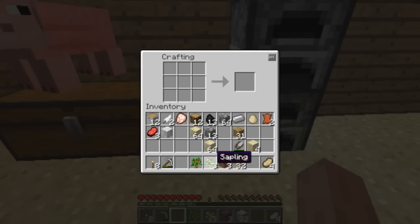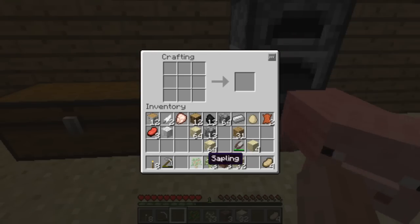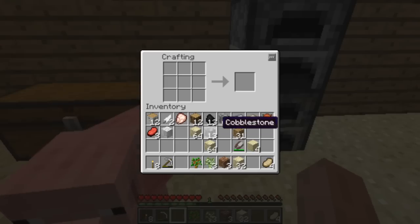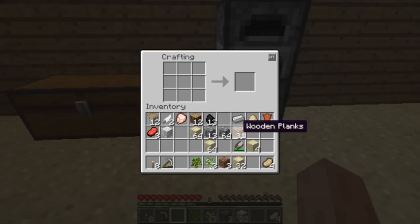Yeah, I'm going to just make another one. I'm going to quickly do a synchronized test. Cobblestone, wooden planks, sandstone, sand.